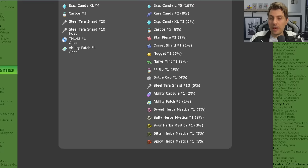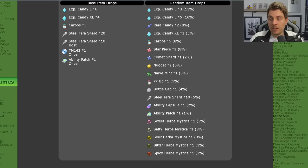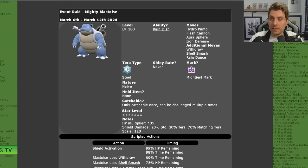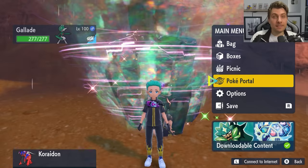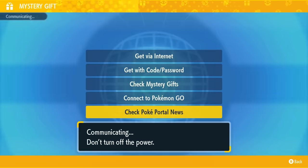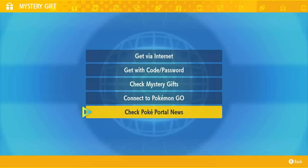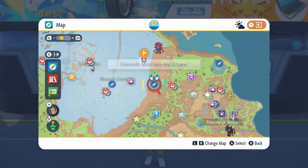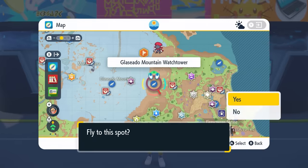The item drops are similar to previous seven-star raids, and this one drops herba mystica. Every time you repeat this raid after beating it for the first time, you get a 3% chance of any one of five herba mystica dropping, and you can get multiples per raid. To access the event, go to your Poké Portal, connect to the internet, go to Mystery Gifts, and check Poké Portal News to update all dens on your map.